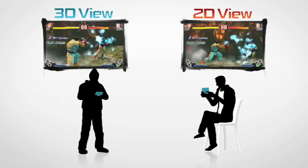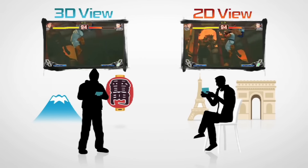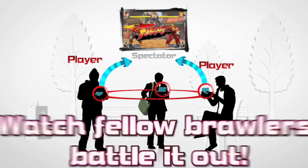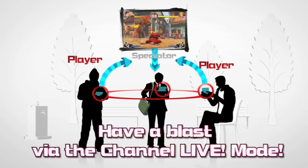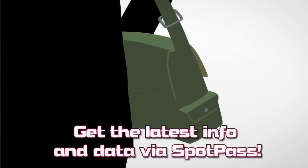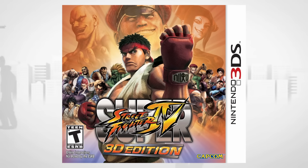3D Edition, however, is arguably the greatest portable fighting game I have ever played, as it doesn't just look and sound great, but it also crams everything found in the home console version, as well as some brand new modes and features, into this tiny little 3DS cartridge. It's been a while since I've played this version, so let's take a trip down memory lane and once again explore Super Street Fighter IV 3D Edition.